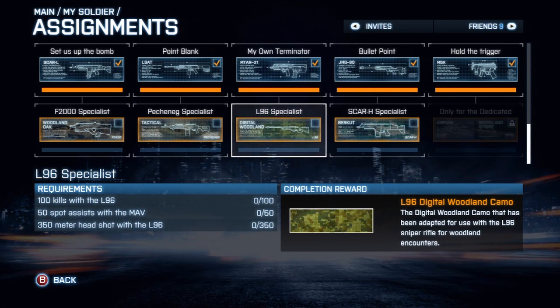The L96 Specialist requires 100 kills with the L96, 50 spot assists with the MAV, and a 350-meter headshot with the L96. So if you want to be an aggressive recon, you're going to have to camp to get this assignment — or boost it with friends. My highest headshot is 479 meters on Xbox and around 974 on PC.